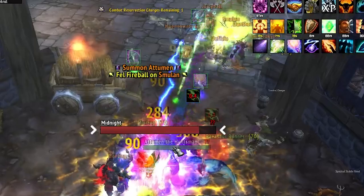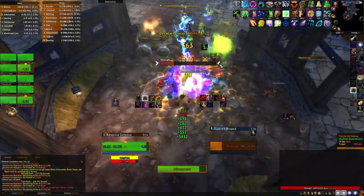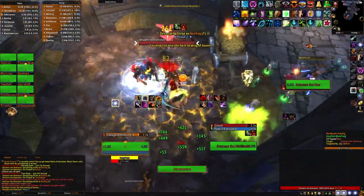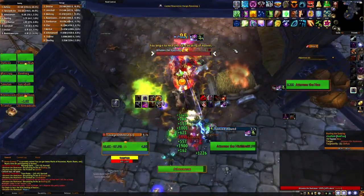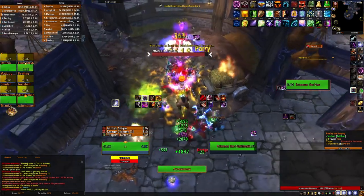Your DPS and healers will need to watch out for green fire that is placed around the map. Once Midnight has reached 25% health, Atumen will mount Midnight, starting phase 2. The boss will now have both Atumen's and Midnight's mechanics. The main tank will start getting a stacking armor debuff and will be periodically stunned. On top of this, Midnight has three more mechanics to focus on.